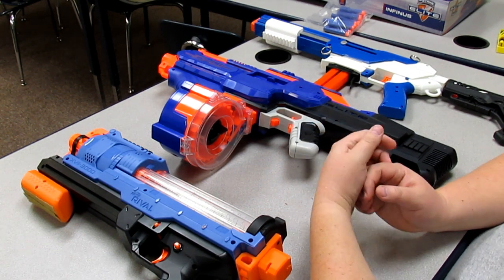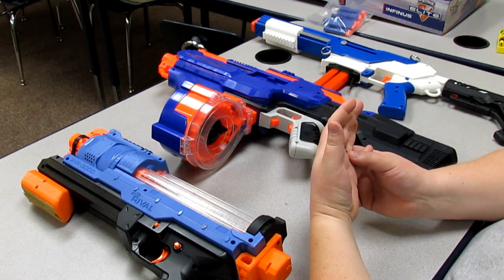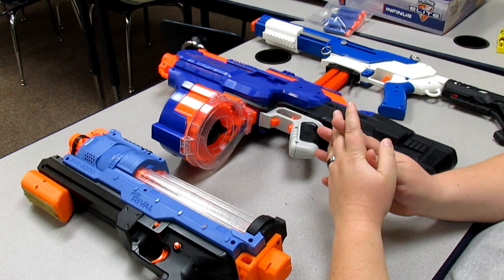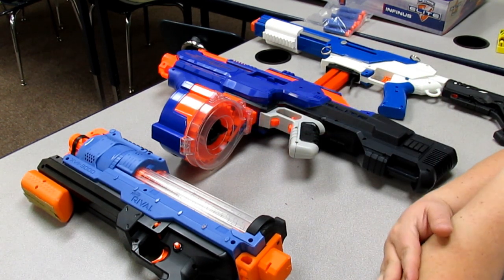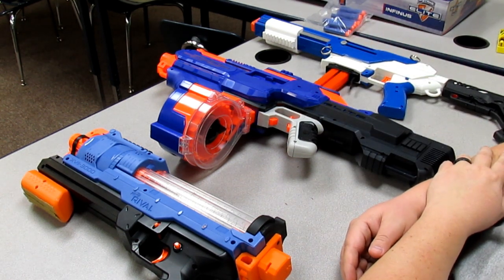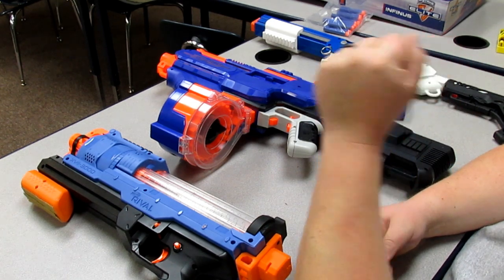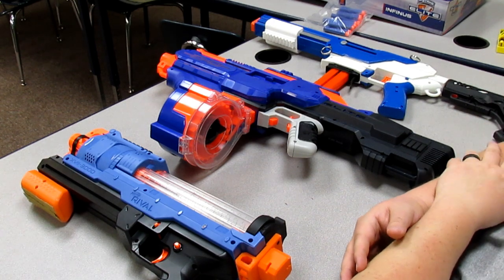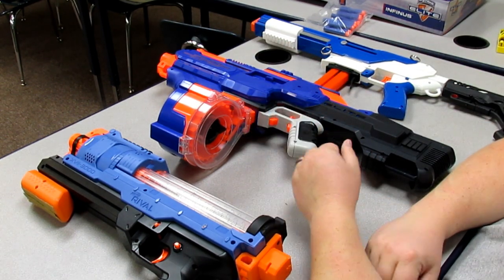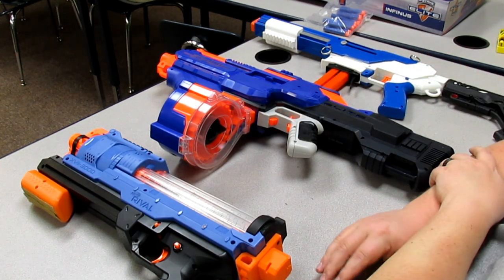What I just got done printing is Captain Slug's Esper, which is a string powered 3D printed blaster capable of sort of high-end speeds - we'll say the 130 to 150 FPS range. You're talking about over 100 FPS for a string powered blaster, which sounds really fun, which is why I've been working on printing one. We're going to talk about some popular blaster types - I've got a spring powered rival, a flywheel, and a spring powered elite here.